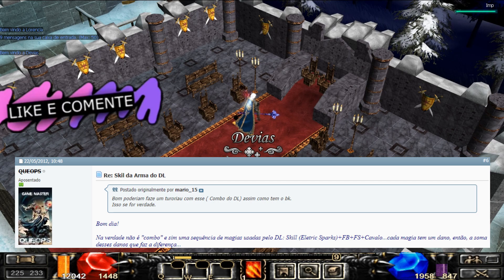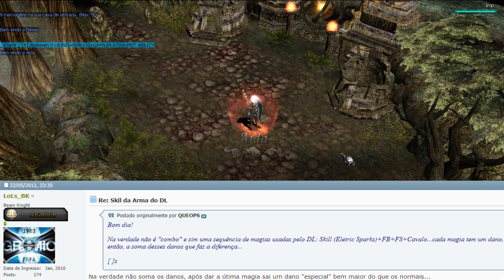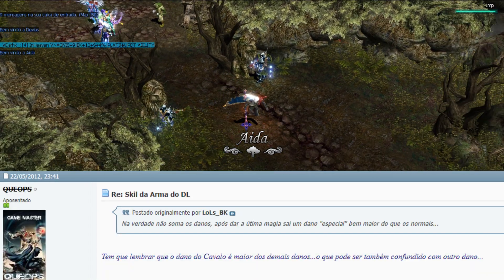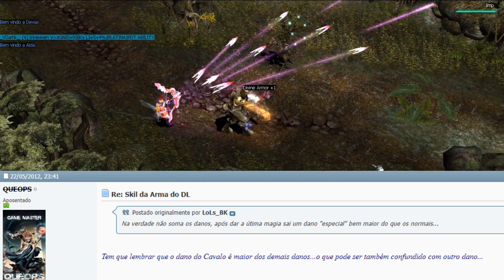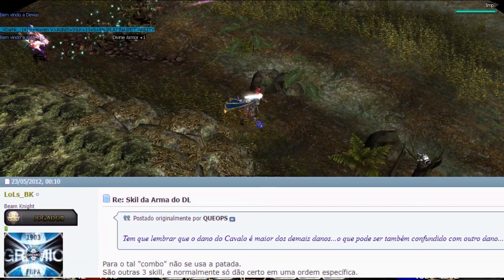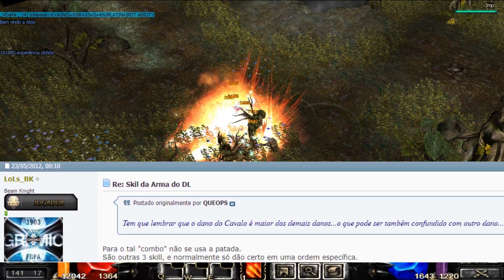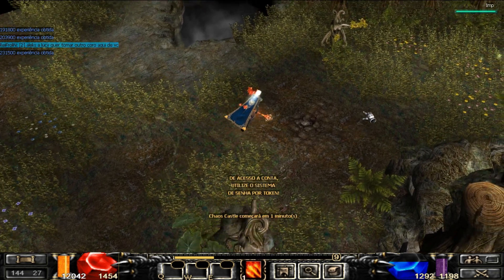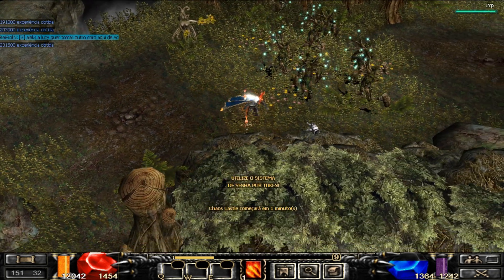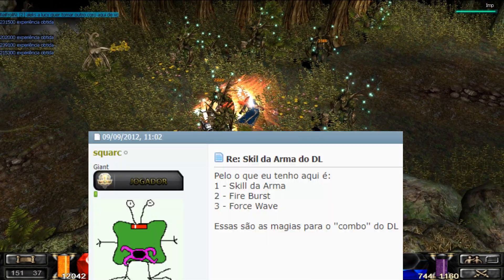O Keops falou que na verdade não é combo, e sim uma sequência de magias usadas pelo DL, e deixou a combinação na tela. Falou que cada magia tem um dano, então é a soma desses danos que faz a diferença. Outro jogador respondeu que na verdade não soma os danos — após dar a última magia, sai um dano especial bem maior do que os normais. O Keops respondeu que o dano do cavalo é o maior dos demais e pode ser confundido com outro dano. Outro jogador acrescentou que para o tal combo não se usa a patada, são outras três skills, e normalmente só dão certo em uma ordem específica.